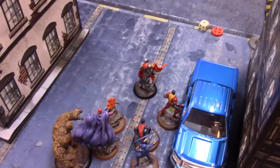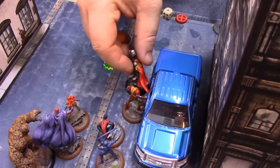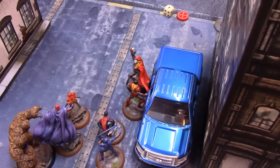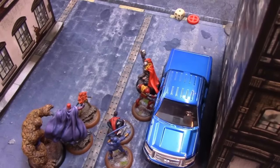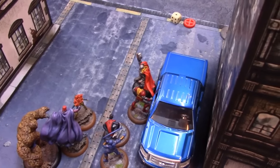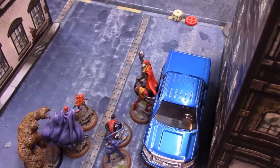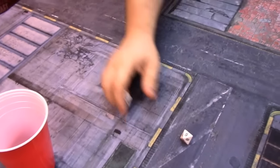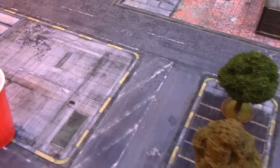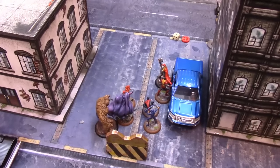Greg activates Thor next. He uses one power to move into base contact with Colossus, then attempts a For Asgard — a magical melee attack. Thor's attack is 7 against Colossus's magical defense of 17, needing 11 or higher on two dice. The roll is an 8 — it misses. Thor has two power left and camps on that for the rest of the round.